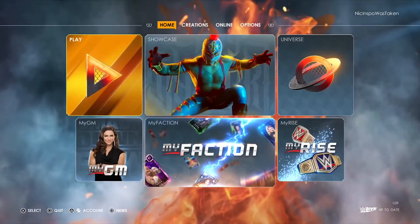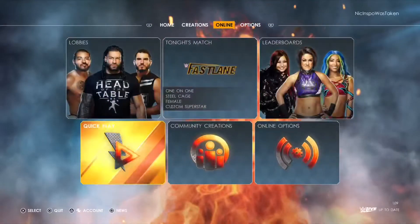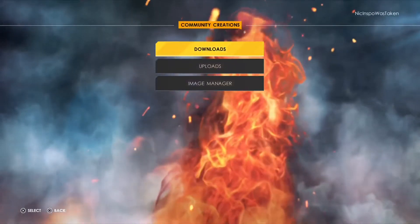This is how you get Bron Breakker in WWE 2K22. You're going to want to scroll over to online, go to community creations, and then hit downloads.